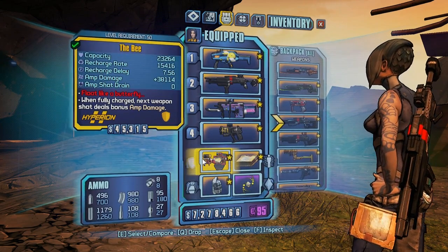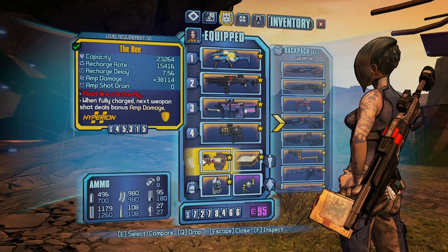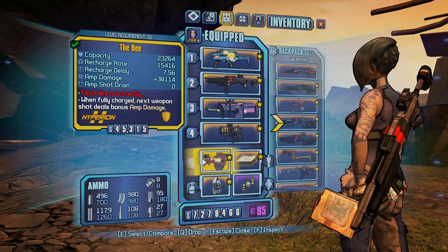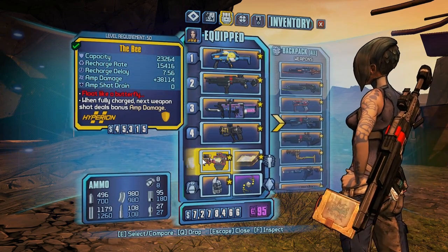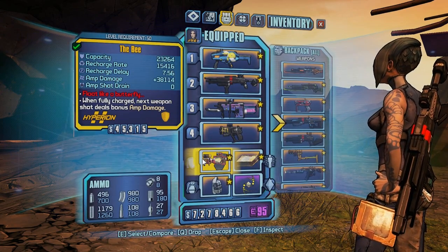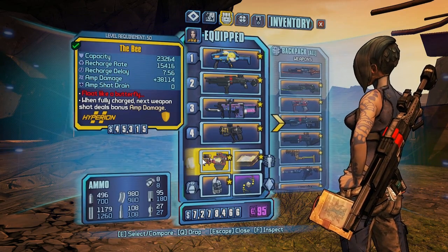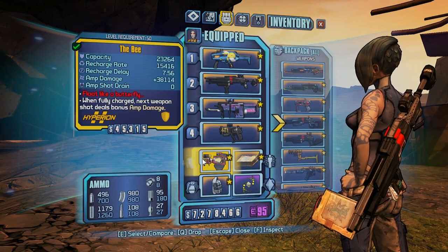That's not even half of it. The DLC bosses Hyperius and Master Gee have been patched so that if you fight them in normal mode — as I recommended in my tutorial videos — they no longer drop Seraph crystals and are no longer level 52. They've been scaled right back down, so there's no point fighting them in normal for crystals or legendary drops. The Flesh Stick exploit where two people could farm for infinite XP to rank up characters extremely fast has also been patched — that no longer works.